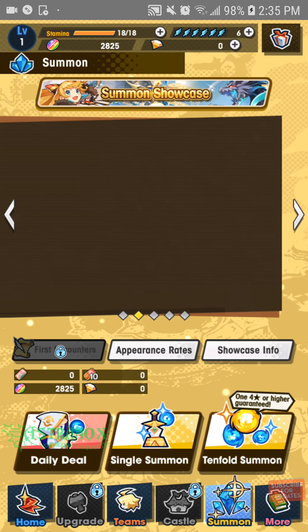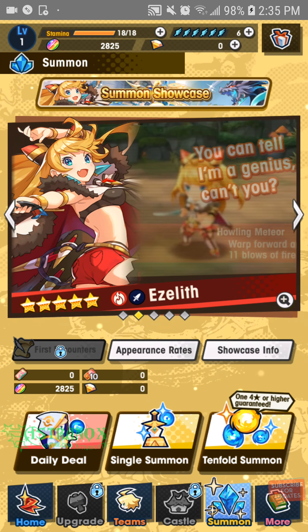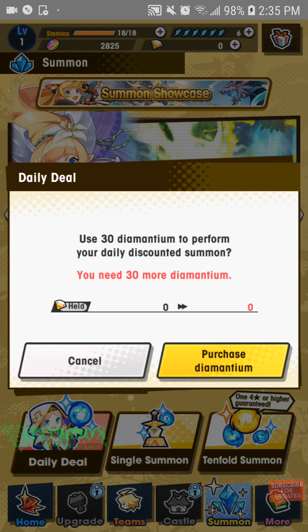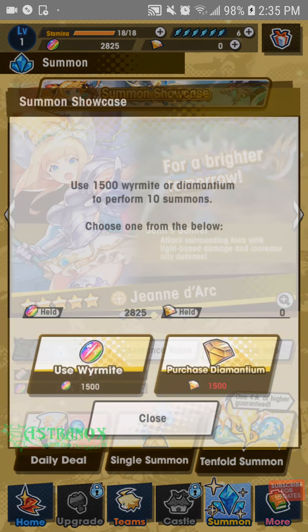Daily deal tenfold summon — one four-star or higher guaranteed. Daily deal. As a free-to-play player, you will not get Diamantium. Tenfold summon — let's go, we gotta do it.